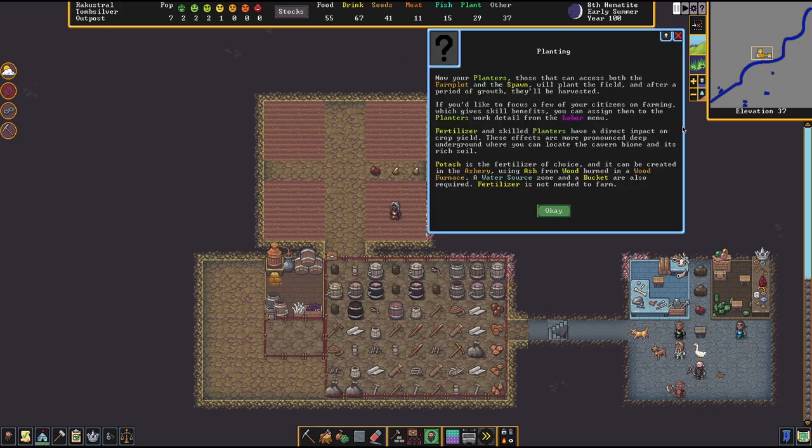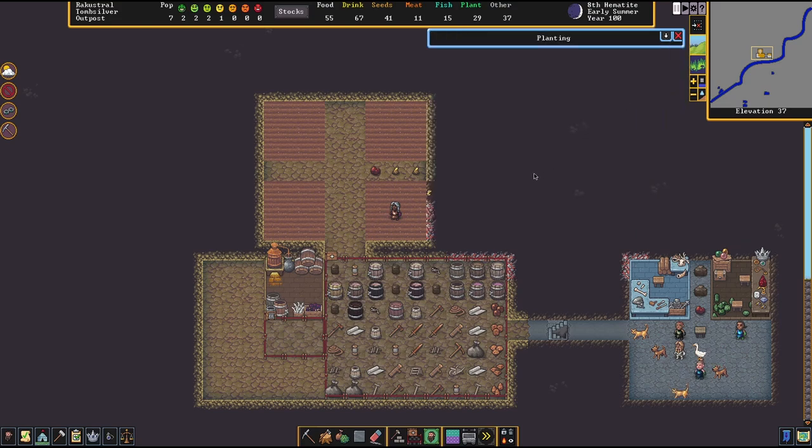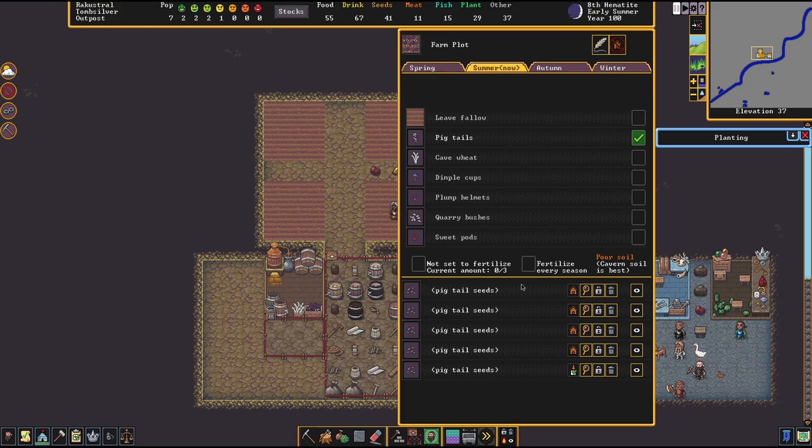The guide says fertilizer and skilled planters have a direct impact on crop yield, with effects more pronounced deep underground in the cavern biome's rich soil. Potash is the fertilizer of choice and can be created in the ashery using ash from wood burned in a wood furnace — a water source zone and a bucket are also required. Fertilizer is not needed to farm, but it increases yield. On a farm plot you can either set it to fertilize once, or check 'fertilize every season.'